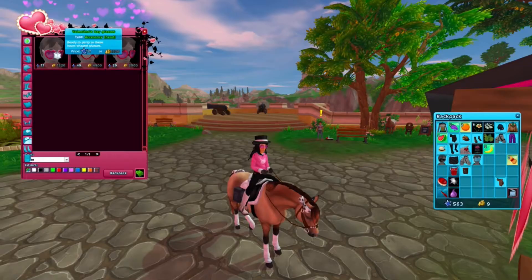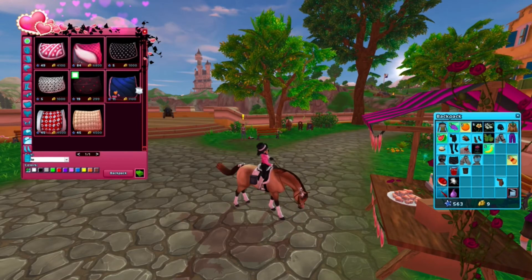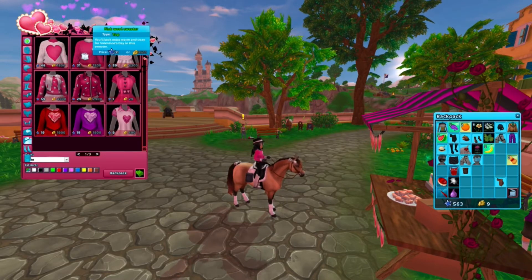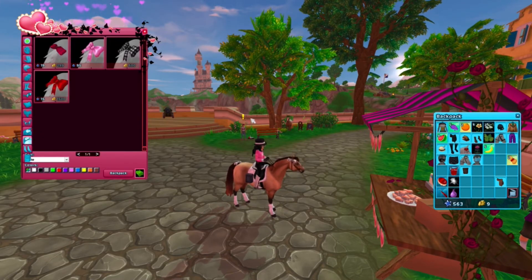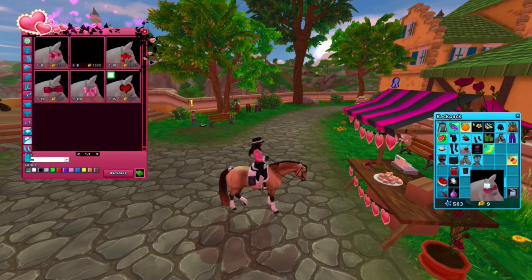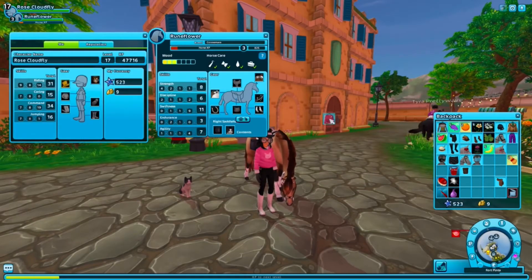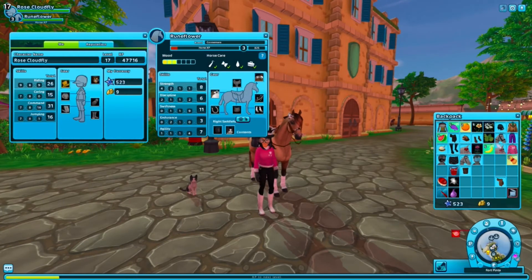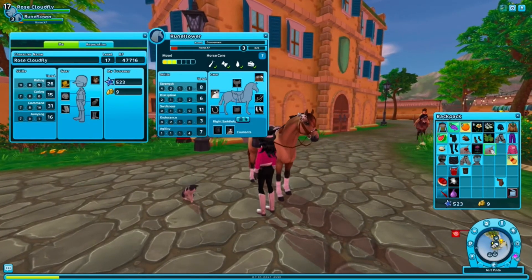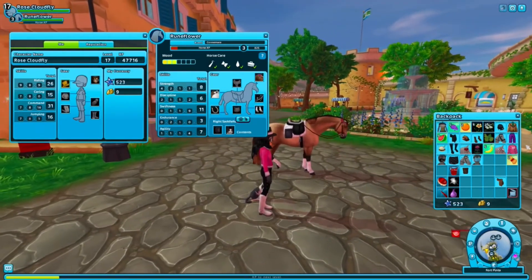I'm gonna be snazzy if I get this! Oh — this is the one I already got. I didn't know you could buy something again once you've already bought it, I thought it would disappear. I like this one, it's cute. For the back of the horse, we've got this — that's cute and I like that. So we're gonna get that, and I want this rose thing too. Let me put it on — this is so cute!